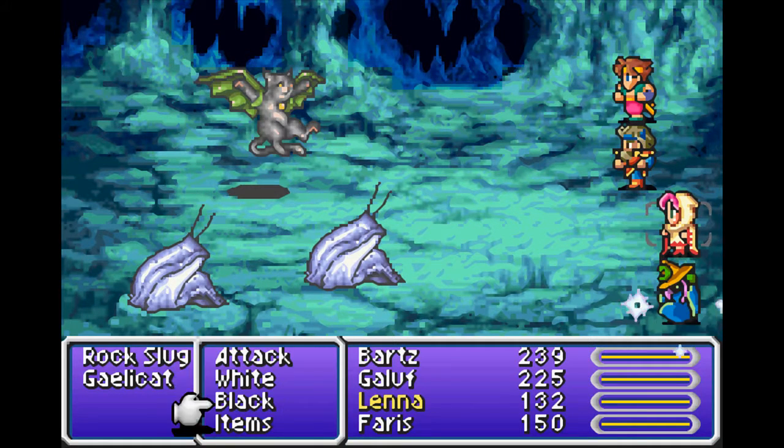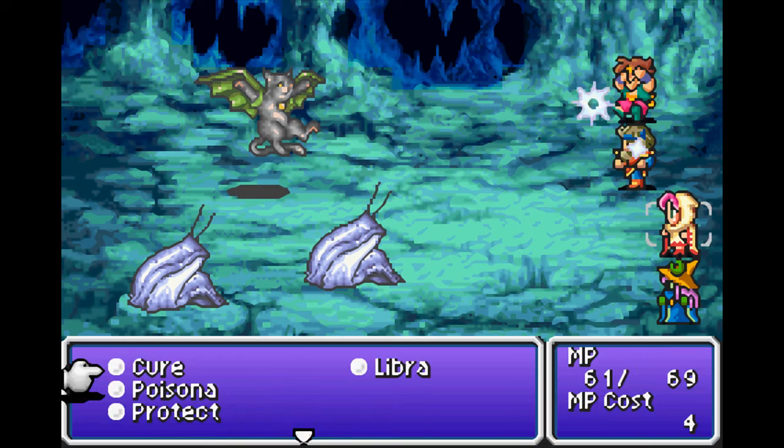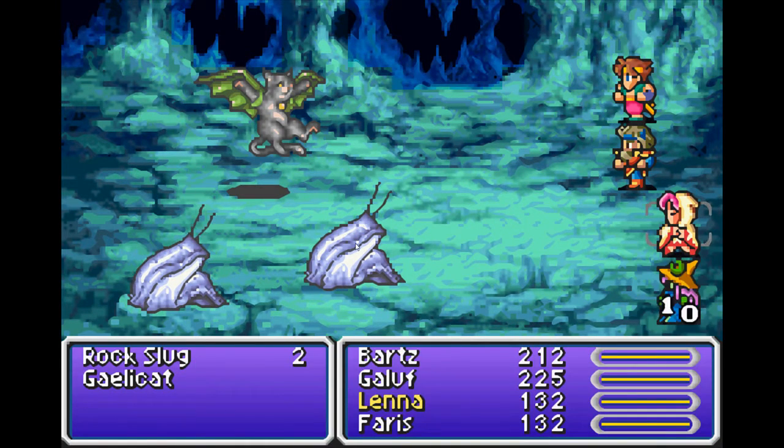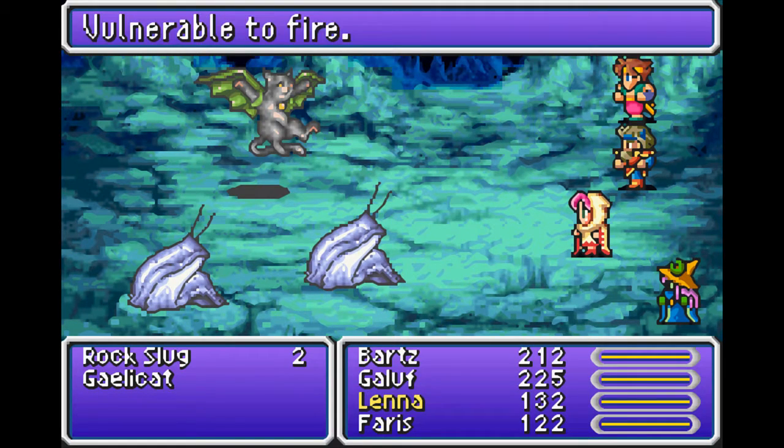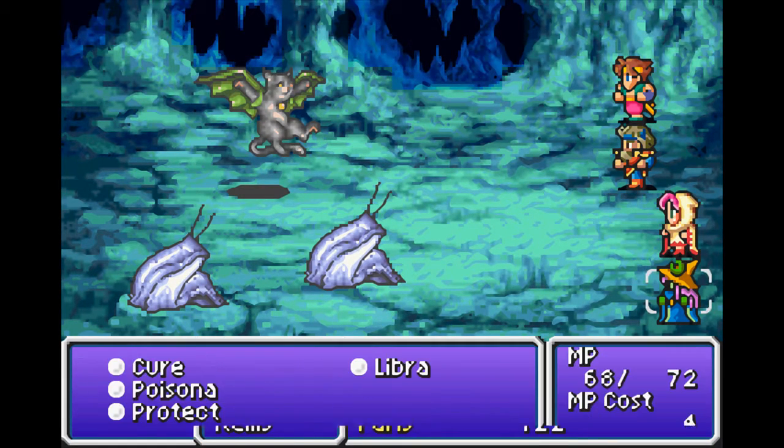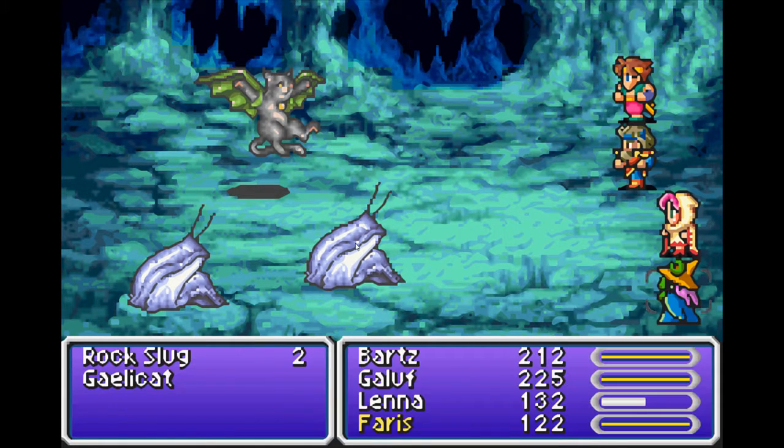Anyway, welcome to the mountain — I didn't even read the name of it. Should we Libra some of these things? It's pretty cheap, might as well. So we got a Rock Slug with 120 HP, it's weak to fire, and a flying cat — well, it's a cat with fake wings. Some sort of ninja cat.